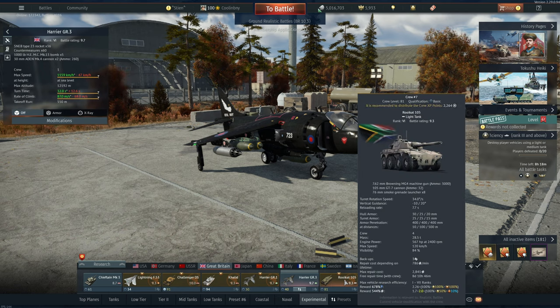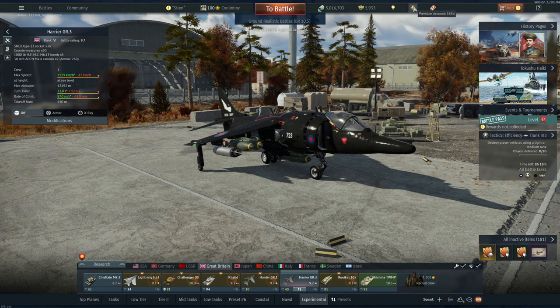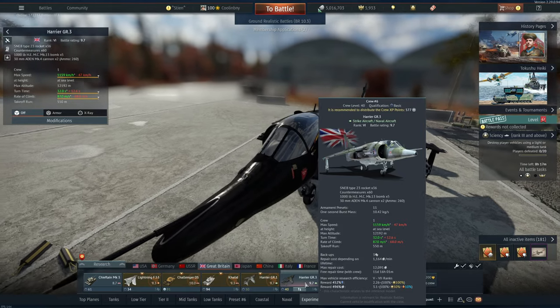You can also earn more silver lions through premium accounts and premium vehicles. For example, the Rooikat 105 has a 544% reward multiplier, meaning an action that would normally earn one silver lion instead gives you 5.44. By comparison, the Chieftain Mk 3 only has a 320% multiplier, giving 3.2 silver lions for the same action. Premium vehicles and premium accounts both boost your silver lion earnings.